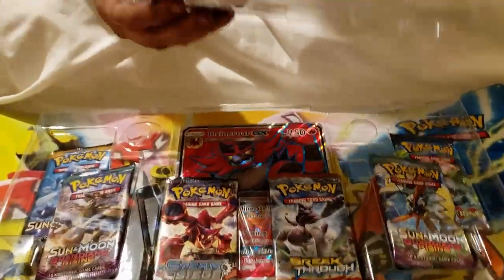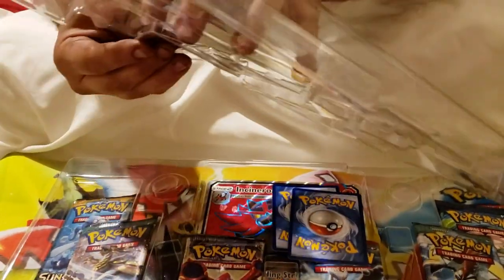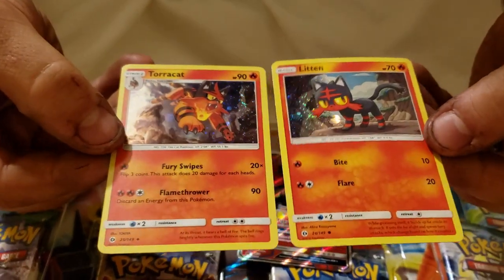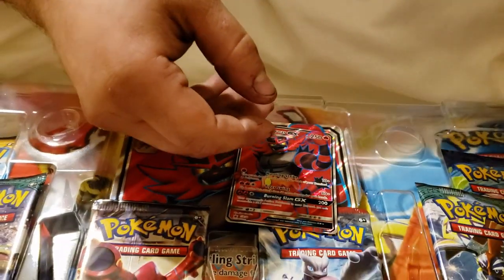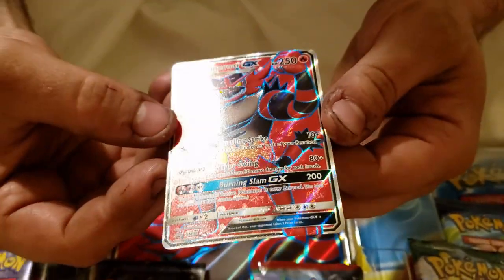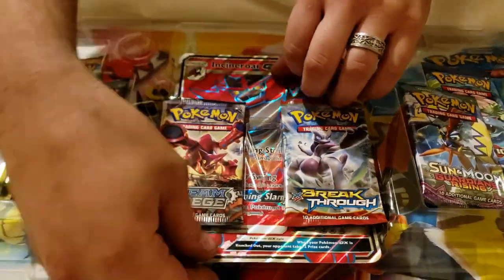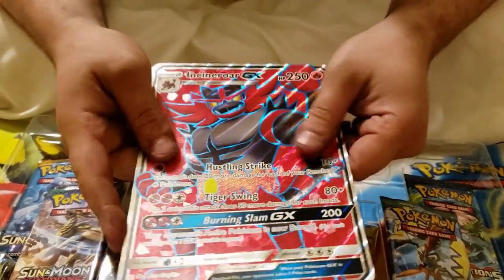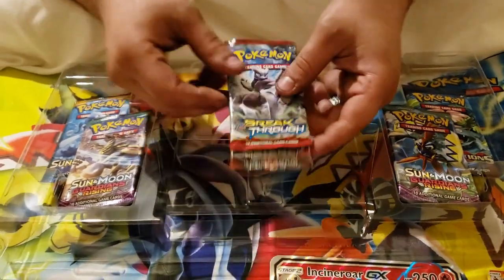And we'll go for the promo cards. We got Torracat and Litten Holographic Promos — very cool. Then we got the Incineroar GX Full Art promo card, very nice texture and everything. And a Jumbo Incineroar GX promo card, really nice, textured like the small card. And we have six Booster Packs.